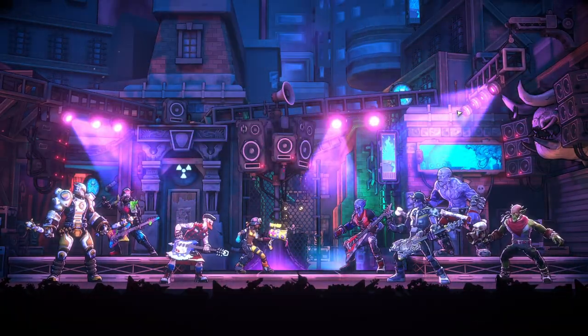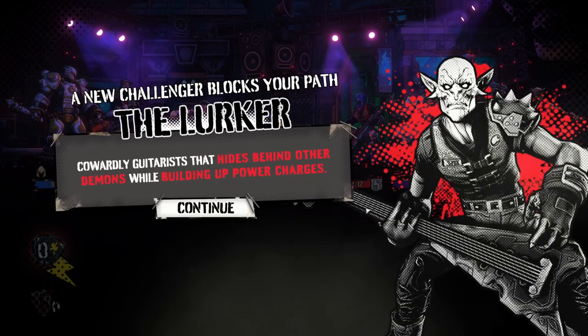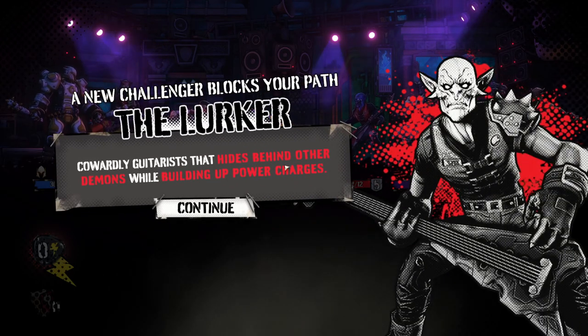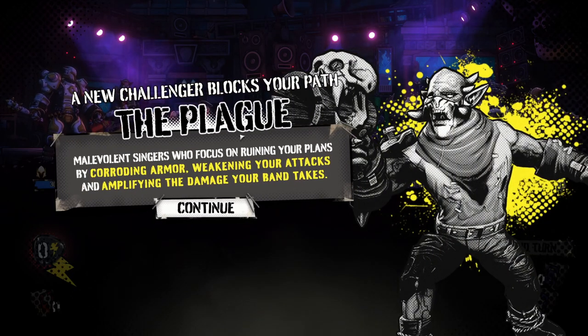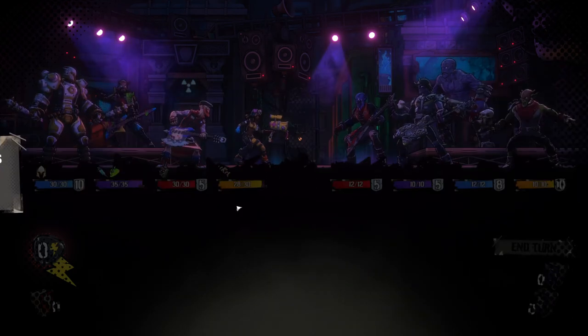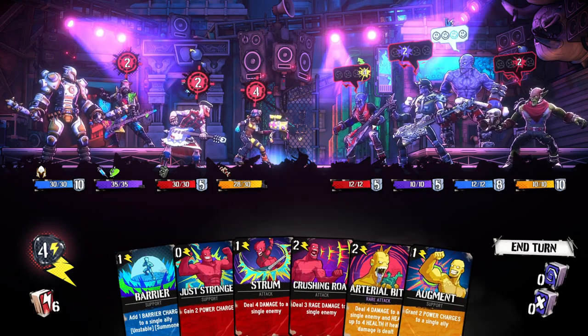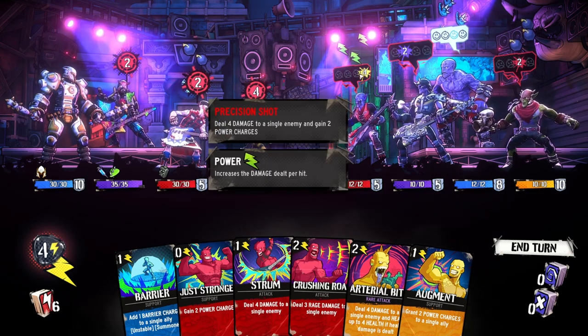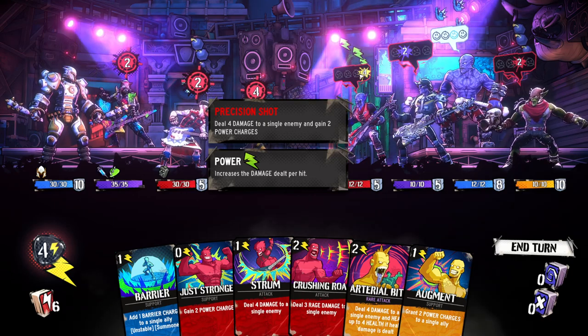We've got a lot of enemies here. The meat shield: 'Aggressive drummers with thick hides that lash out with a flurry of rapid strikes that can attack twice while in their stance.' 'Cowardly guitarists that hide behind other demons while building up power charges.' Wow, there are a lot of new ones. 'Malevolent singers who focus on ruining your plans by corroding armor, weakening your attacks, and amplifying the damage your band takes.' I honestly don't know who to prioritize here — it sounds like this guy is going to charge up a mean attack. Deal four damage to a single enemy and gain two power charges.